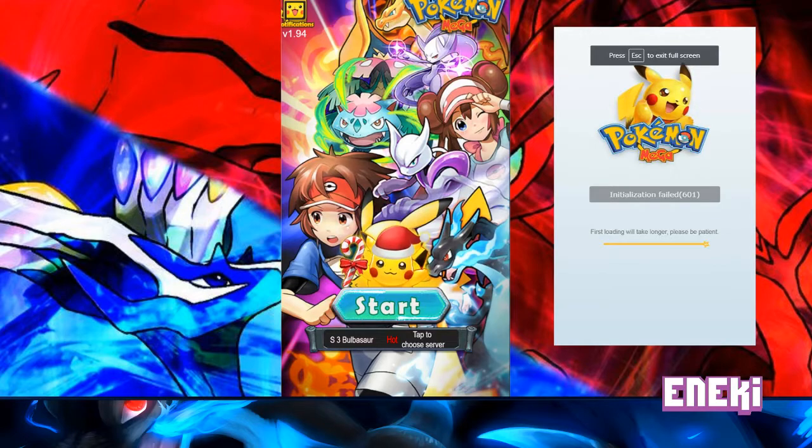I'm getting initialization failed 601, as you see on the screen here. I personally am not getting this error. I have not had any problems logging in, so for me to give you guys advice on what to do to fix it, I'm not really sure. I've done some research on possible ways to fix it.